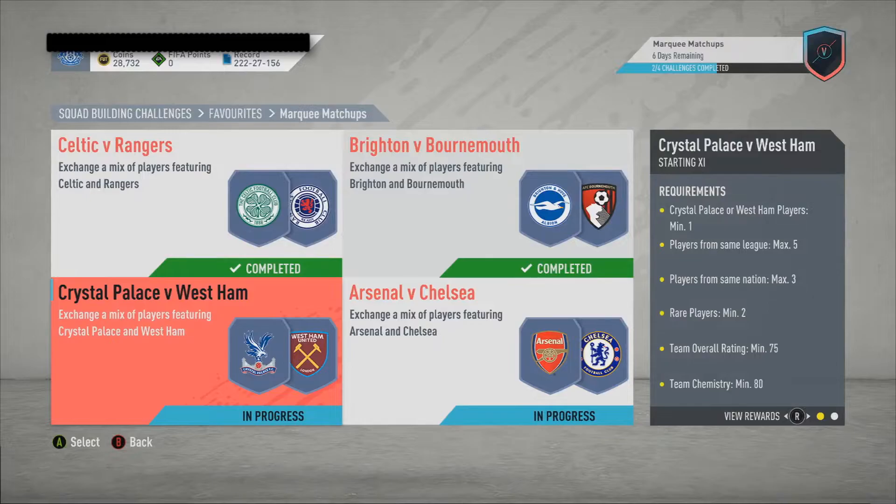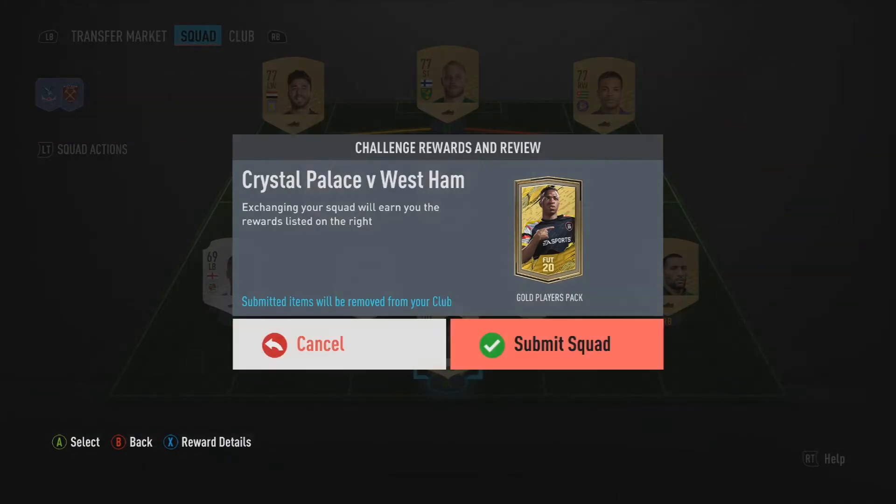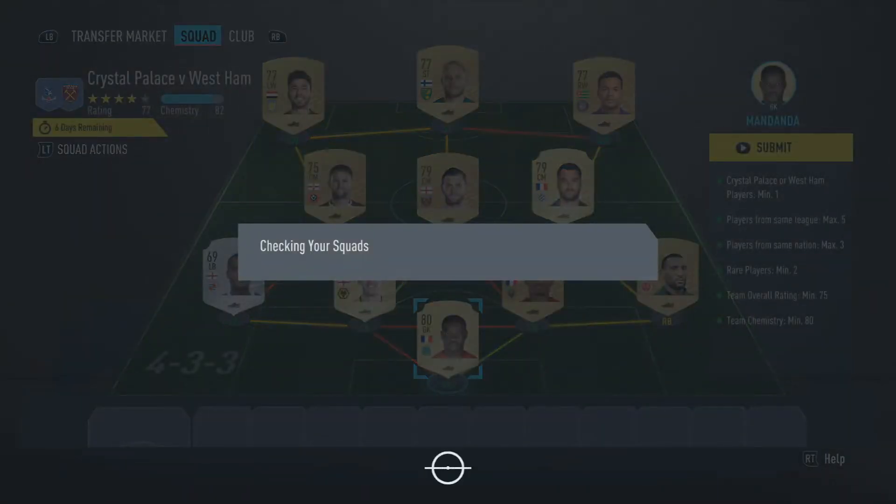Now we go on to Crystal Palace versus West Ham United. You needed one Crystal Palace or West Ham player — we have him here. Five from the same league — we have five Premier League players, one from the Championship, and five league players. Of course we have the rare player and maximum three from the same nation, which gives us the rating and chemistry just for the gold players pack. I know I've built them all again — I'm really sorry, but that saves some time. If you want to use this SBC, just stop the video and fill it out just like I've built it.